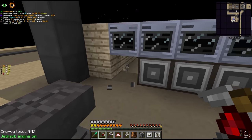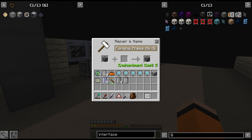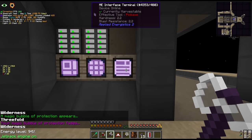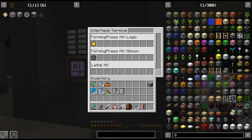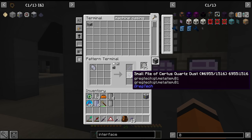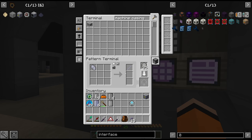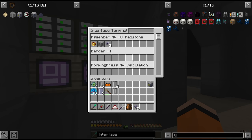Before putting patterns in the interface we're going to establish a naming scheme - good to do this early. The naming standard will be: machine name, tier of machine, then what circuit or fluid is inside - for example the forming press for silicon gets named accordingly. When we look under the interface terminal everything has a name and we can easily insert patterns. We're still missing a couple of recipes, like the Certus Quartz rod which has to be in the lathe. This also gives a byproduct of small Certus Quartz dust which we'll exclude from the processing pattern for consistency.